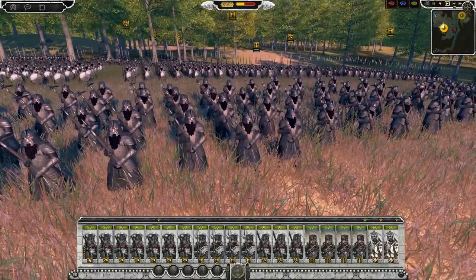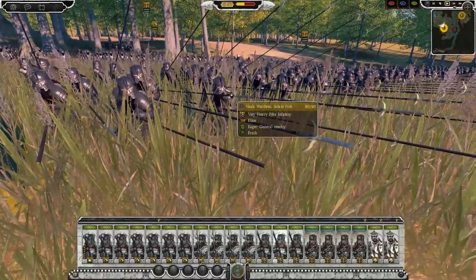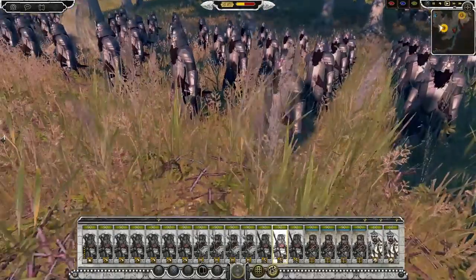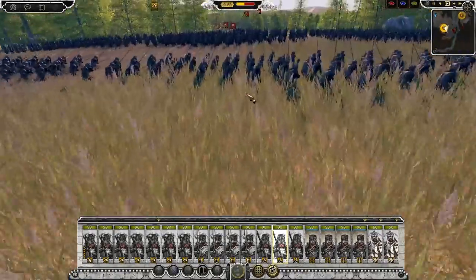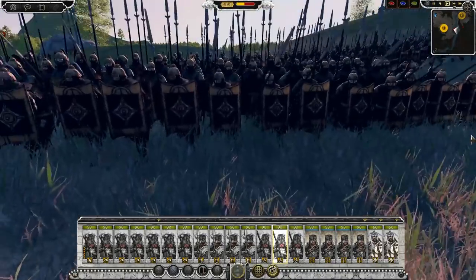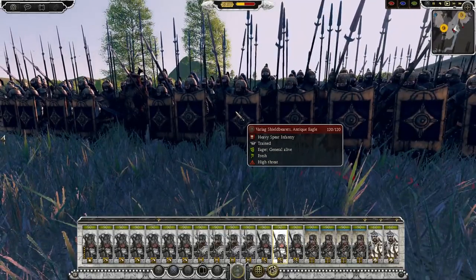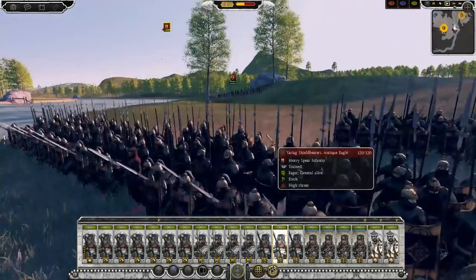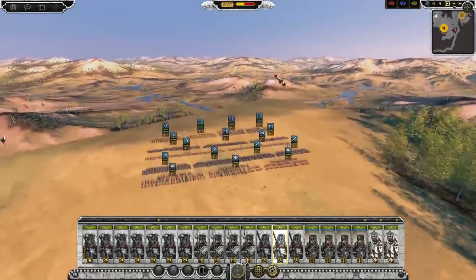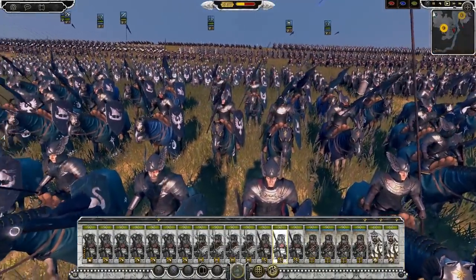We are using a sub-mod which adds in some new units. The Dwarfs have Crossbowmen and also Bolt Wardens, which are basically Pikemen, looking very nice. I also believe the Easterlings and Harad also have units. Coming up against the Easterlings right now, you can see the Vagai Shieldbearers — that's a new unit. It's a really nice sub-mod. I believe it's also getting updated as we speak, so the next video with this sub-mod will have a whole range of new units.